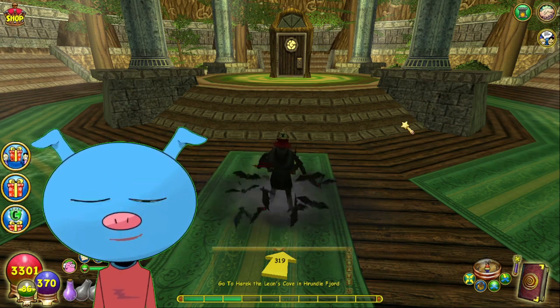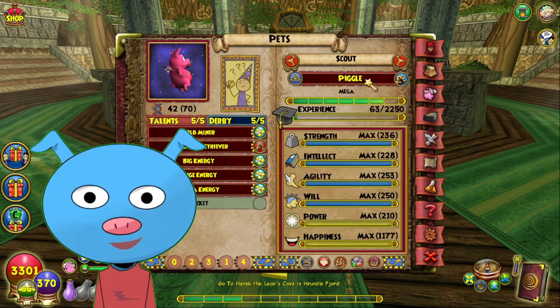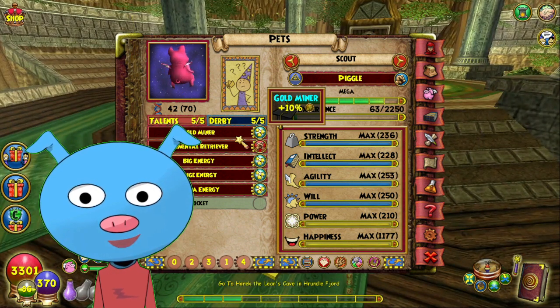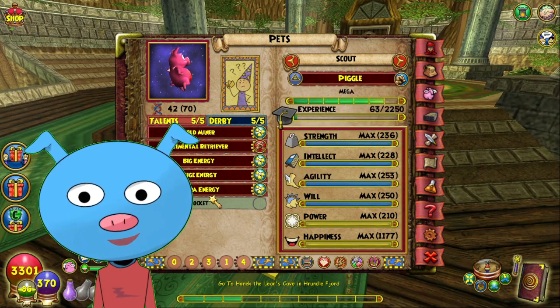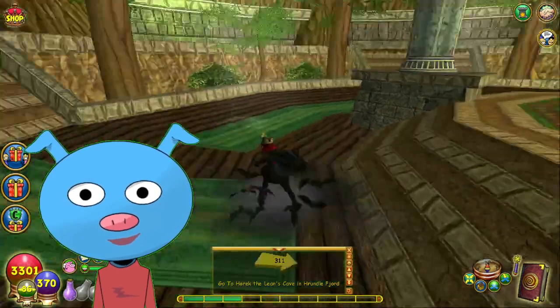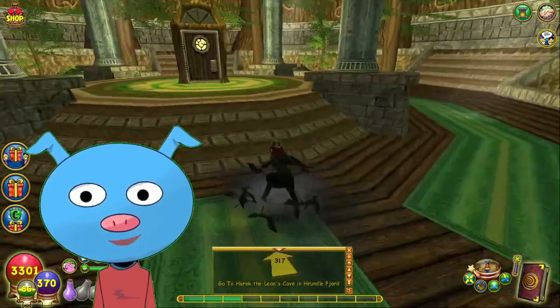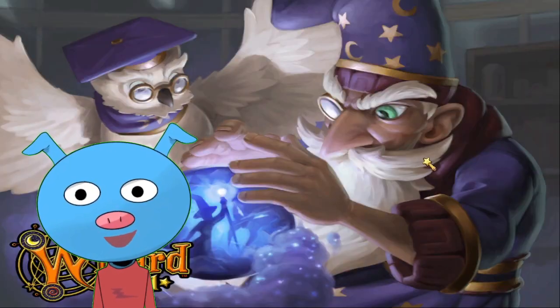So I got my Pet Talent ready. I have this Piggle named Scout. It's got Gold Miner, Elemental Retriever, Big, Huge, and Ultra Energy. I probably need to get an Ultra or Normal Energy for it. Let's use this in each of the worlds at least once, all the way from Wizard City to Dragonspire.